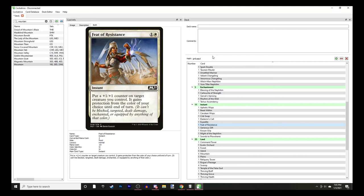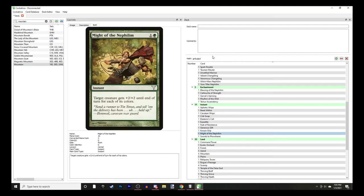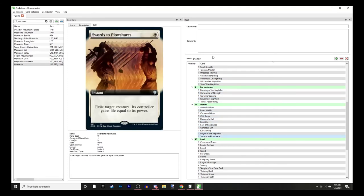If you really want to swing in, you can give your creatures protection from black so they swing in freely. Generous Gift - destroy target permanent, they get a 3/3. Krosan Grip - split second, destroy an artifact or enchantment. Might of the Nephilim - target creature gets +2/+2 for each of its colors. That's really good with Witch Maw because it immediately puts it at 9/9, and if it has counters on it, it goes over 10 and gets trample.